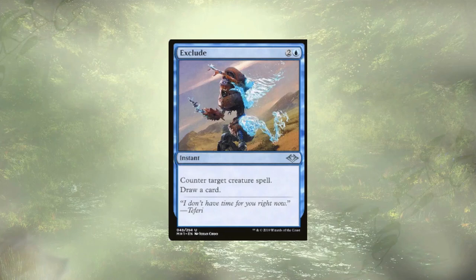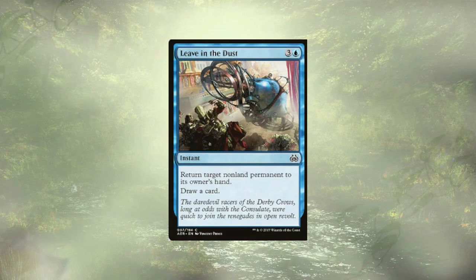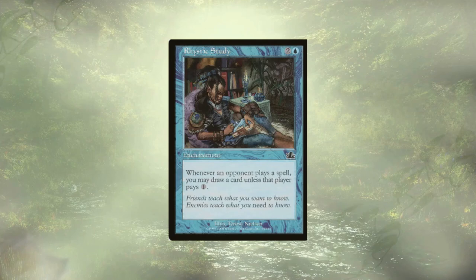Exclude is actually a counterspell but it has a nice little card draw tacked on. Into the Story lets us draw four cards almost always for just three mana. Leaving the Dust is actually a bounce spell but again has card draw stapled onto it. Neutralize is a counterspell but in a pinch we can cycle it away to just draw a card. Curiosity is a nice way for us to benefit from a creature hitting an opponent — whether it's ours or someone else's, we draw a card every time that creature deals damage, and it's twice as nice if that creature has double strike since there will be two instances of damage, meaning two cards. And you know it and you'll love it — it's Rhystic Study, taxing our opponents for just playing the game. If they can't or don't want to pay that tax, we draw a card.